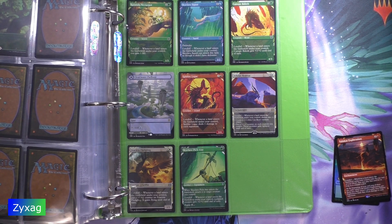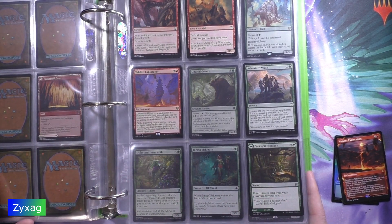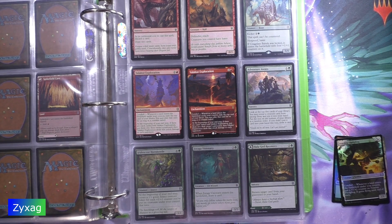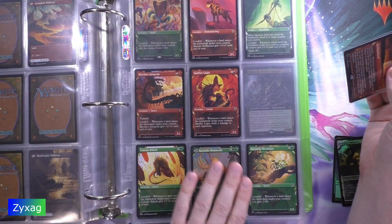Next up we have Valakut Explosion. This is number 303. I think it's technically an alternate art — Exploration, sorry. I looked it up. I do have an actual regular copy of it — very different art. Yep, this one is actually number 303, so it goes right here.